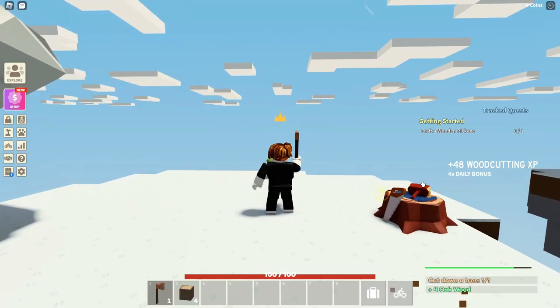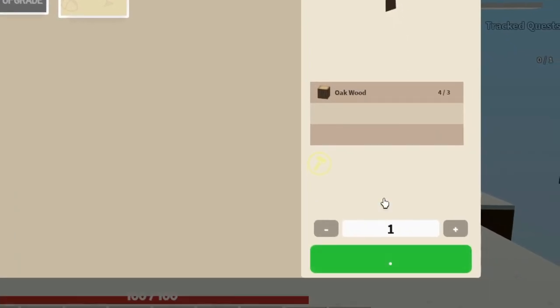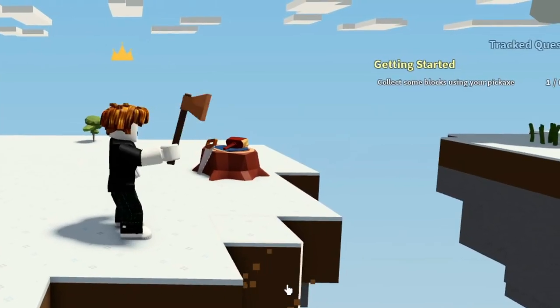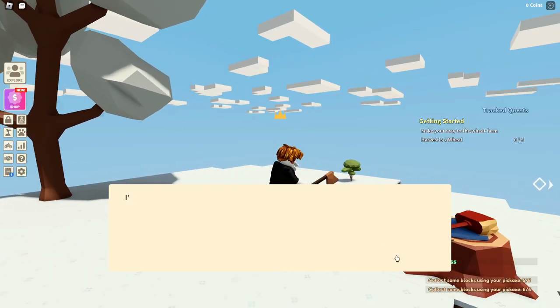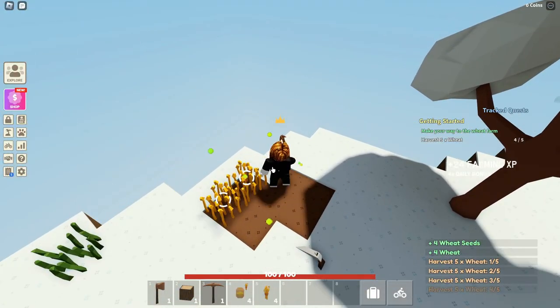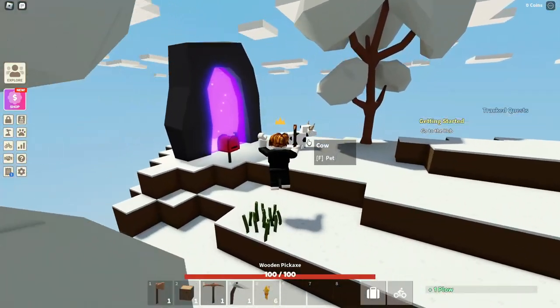It's telling us to craft a pickaxe, so let's quickly craft that. Now we need to get some blocks off the ground and quickly bridge over. Now let's quickly build a bridge and then go harvest the wheat. And now it wants us to go to the hub.